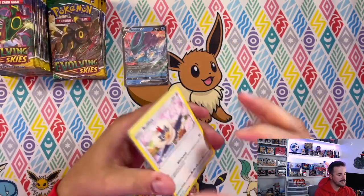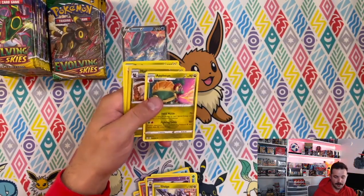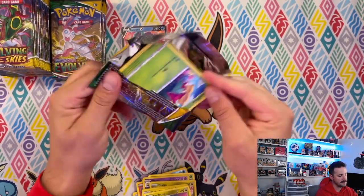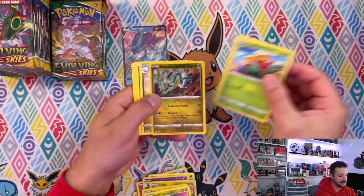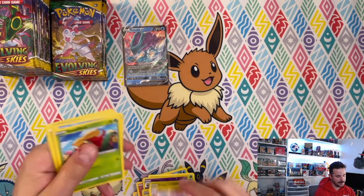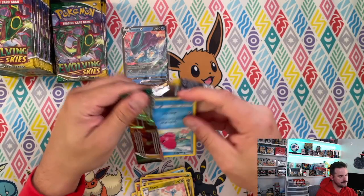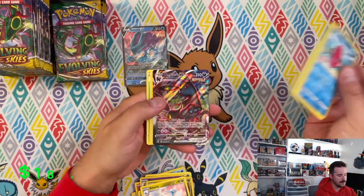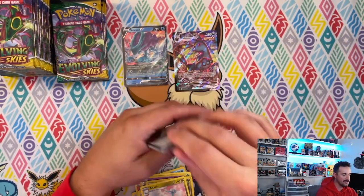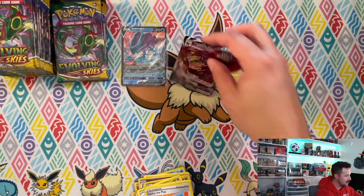I don't want to get worried yet, we should hopefully have some fire coming. Appletun, code card — come on box, let's get it. We got Grandpa and an Altaria regular rare. Come on baby — oh, there we go! Umbreon VMAX! We got a VMAX on the board!